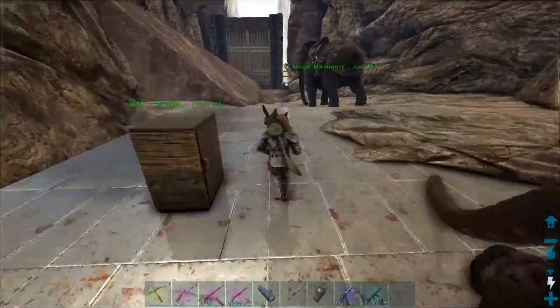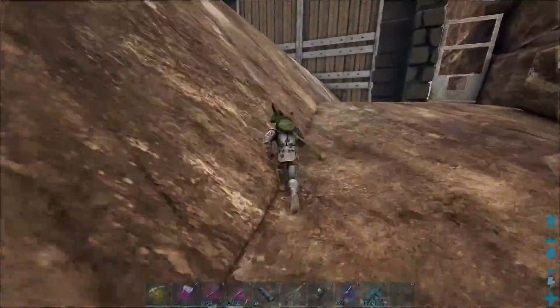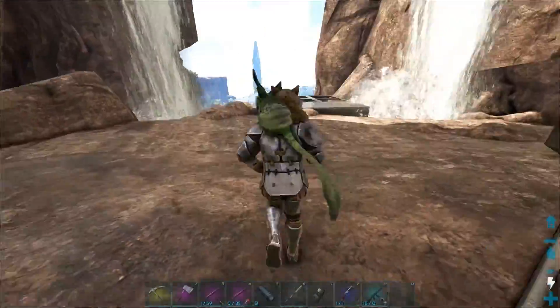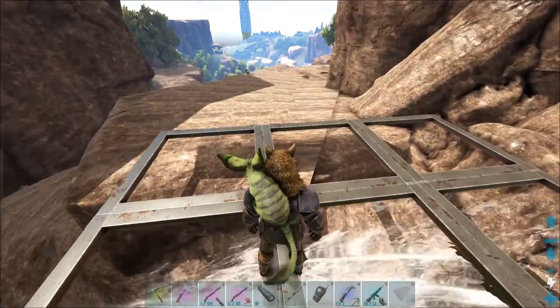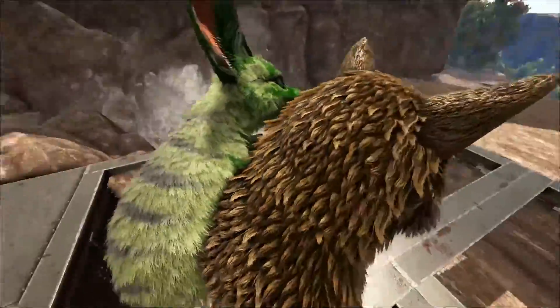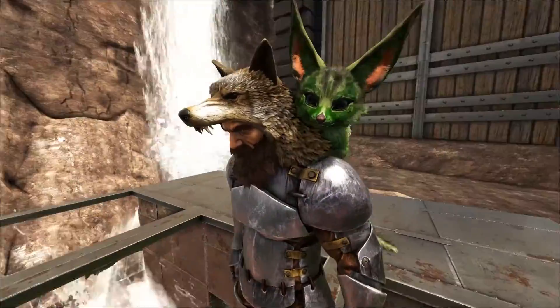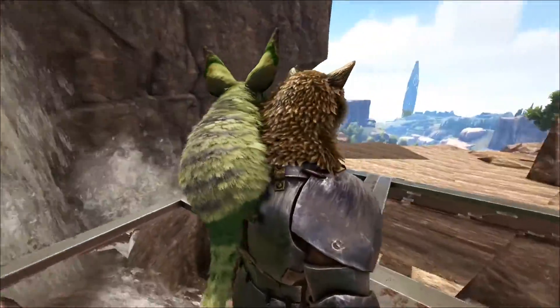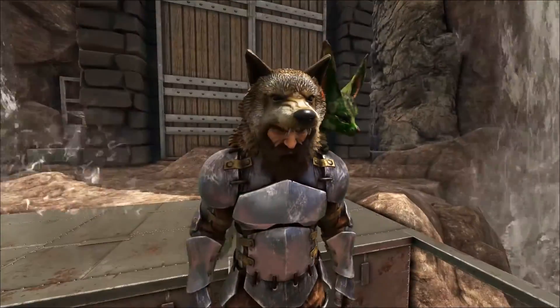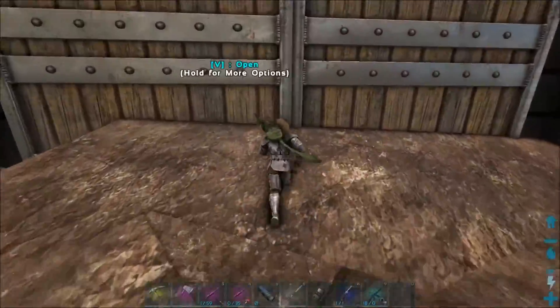This is one of the mutations we got. Let me run outside because you can't see the full colors and the full potential of the awesomeness of this jerboa until we get outside into the sunlight. Check that out — it's a Mind Melt Gaming jerboa, it's yellow and green. Isn't this thing amazing? I was absolutely in love with this thing.